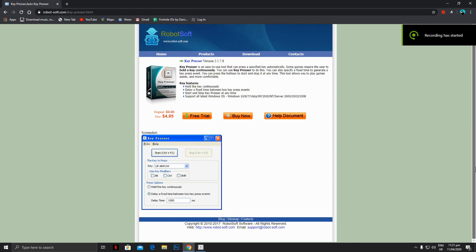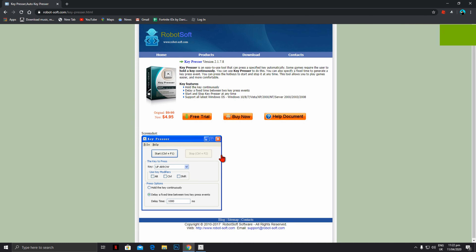First of all, go to this website and download and install this software. You can use the free trial for now. The link is in the description.